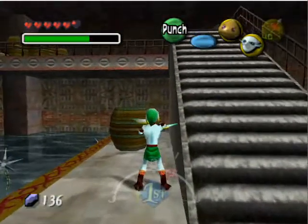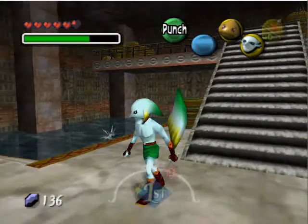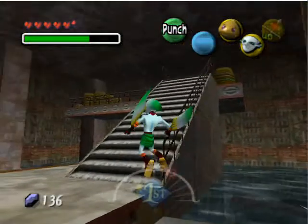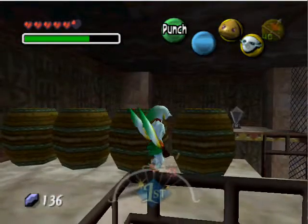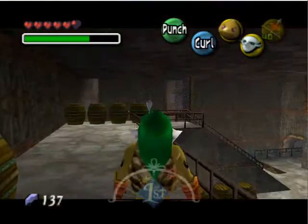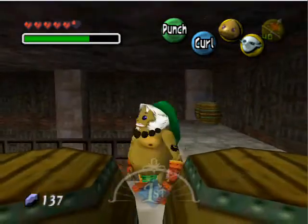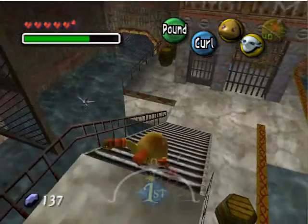Yeah, that's a puzzle there — we can destroy these as Goron for sure, so we have to go through there, and to do that we need to find a switch, but the switch is timed. Yeah, there's a switch there and another switch over there. I think one of them leads to a heart piece. This switch over there is a normal switch, but this one is a timed switch — keep that in mind, you'll need it for the next temple.